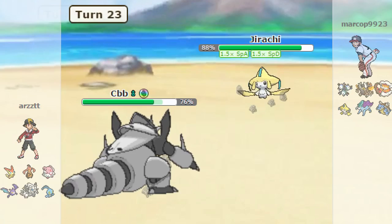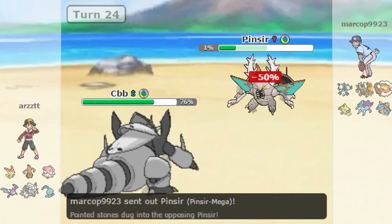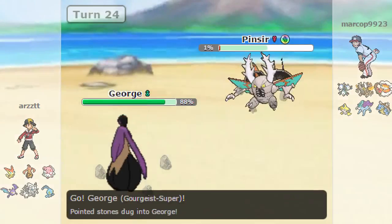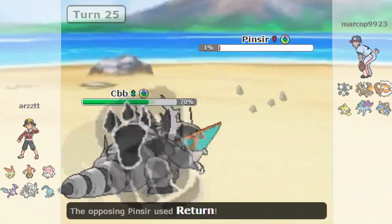He goes out into Blastoise. Now I'm gonna switch out to Goreguist as he doubles out into Mega Pinsir. That sucks, but that's fine because I still have Mega Aggron and it can take the attacks. We get some hits on Mega Pinsir - it's whatever. I kind of need Goreguist so I'm not gonna let it die. I'm just gonna go back into Mega Aggron as he goes for Return and gets a crit, which kind of sucks, but it's Pokemon.